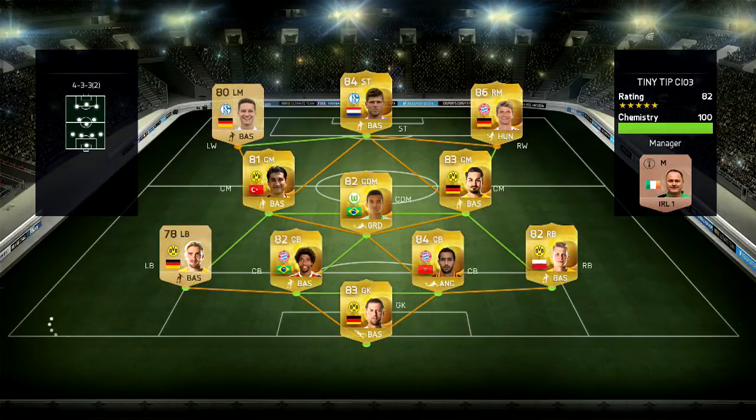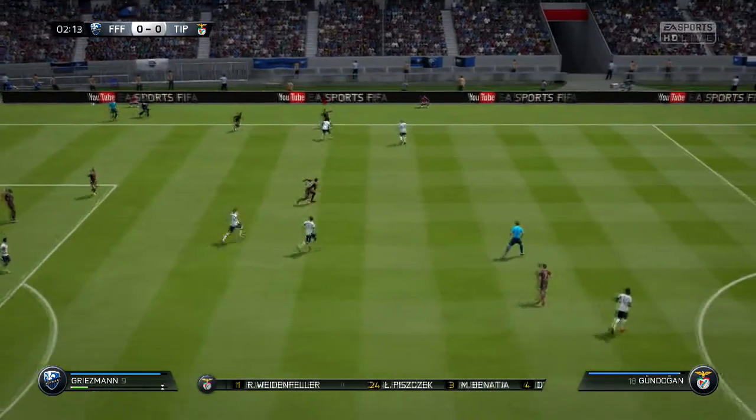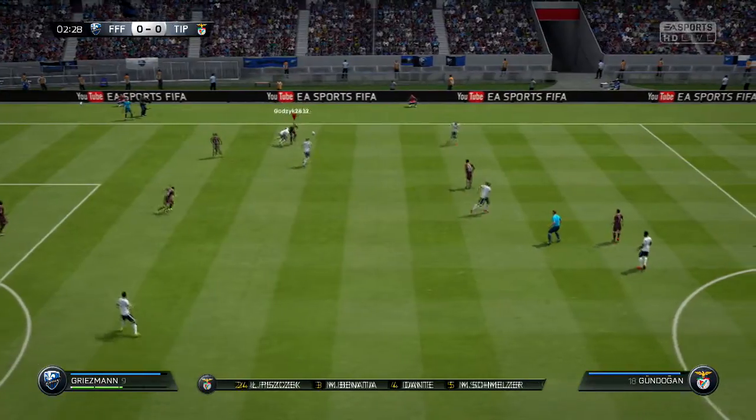In our second game here in Division 9, we come up against a full Bundesliga squad in the 4-3-3 formation. This guy had the likes of Draxler, Huntelaar, and Müller up top. In midfield he had Gündogan, Luis Gustavo, and Sahin. And in defense he had Schmelzer at left back, Dante, Benascia, and Piszczek - so a very, very strong Bundesliga squad.